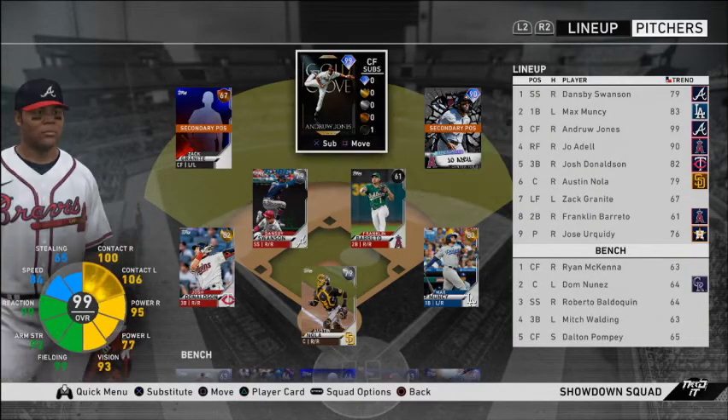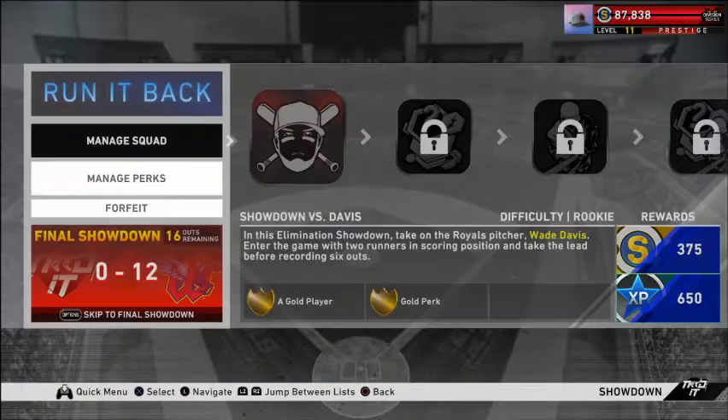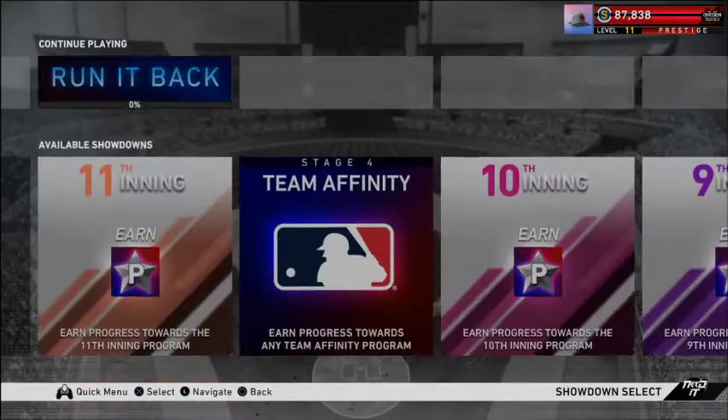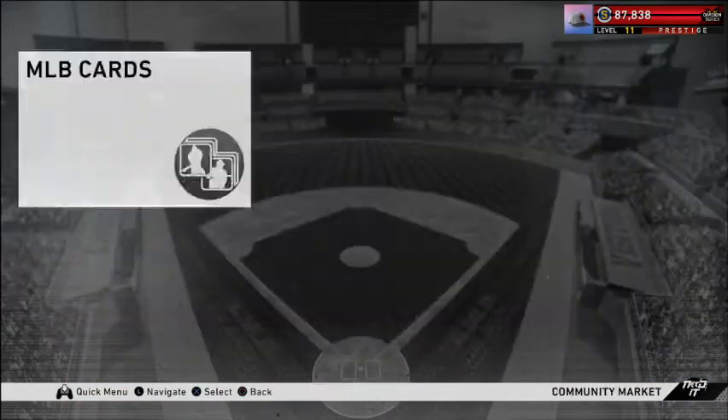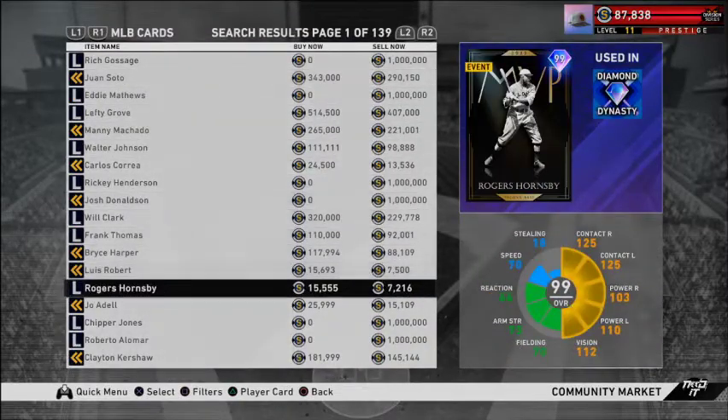Something very important to note — looking at my team, Andrew Jones: where can you get this card? Run It Back Conquest and Run It Back Showdown. Also check the community market. The showdown that takes 45 minutes to an hour yields 41,960 stubs if you sell right away, or up to 50,000 if you go through the more time-consuming process.